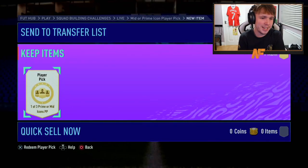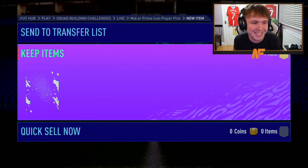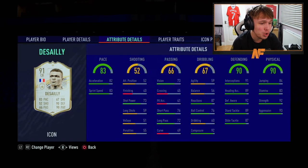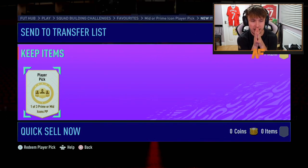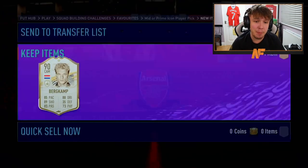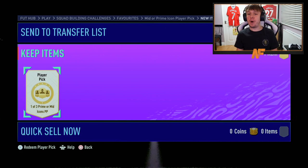Player pick number two - another one, shout out to my boy Dario. I took van der Sar because I've got Timonier Ronaldo, but come on, please something big! That's incredible - he's so good. Come on, let's see something here - something sick. I can't believe we got mid icon! I can't believe we got icon player picks as an SBC. Player pick number four - Mafia on his second account has built another one. EA please show him the love!